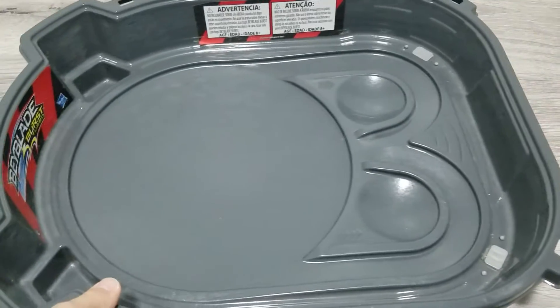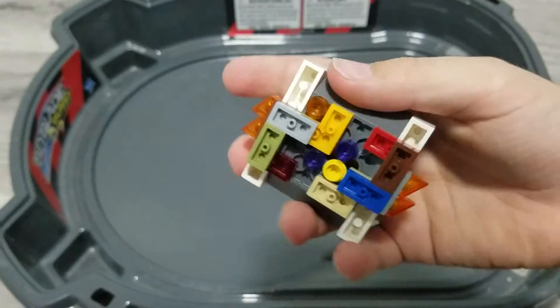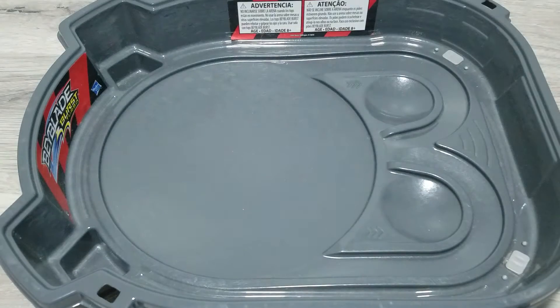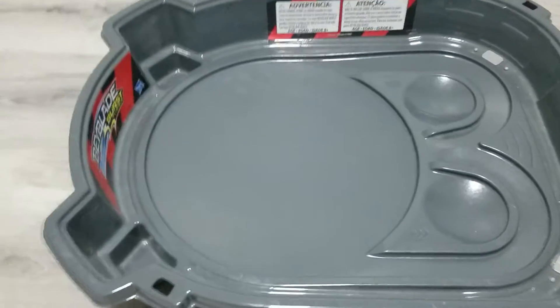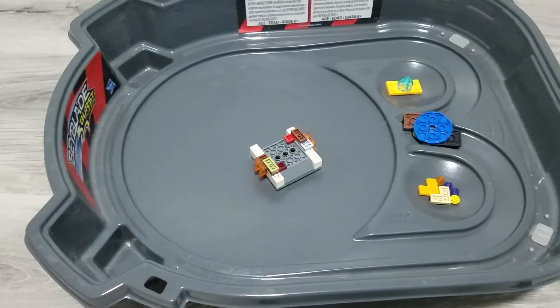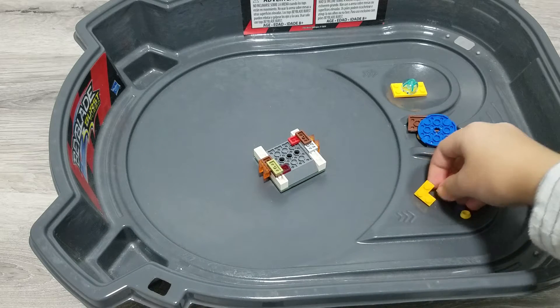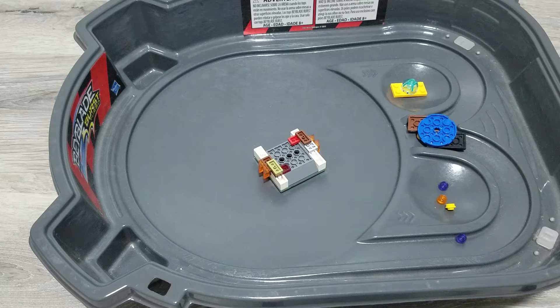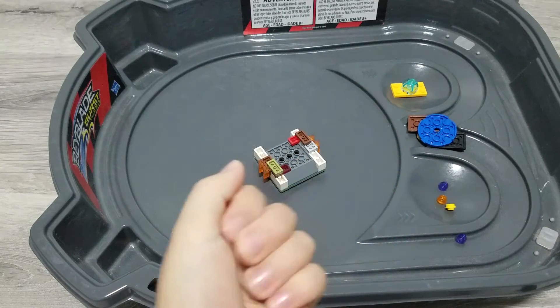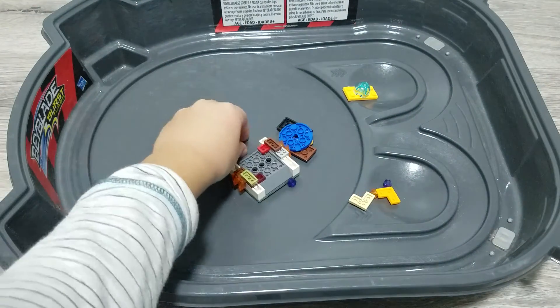In today's video I'm going to show you how to make Brave Valkyrie. This is Brave Valkyrie — I'm going to take the pieces apart and show you all the pieces to make it, also known as evolution with To Attack, even with chip. Whenever I made Valkyrie, it's supposed to look different because I added two pieces to chip it in, to make sure the chip will never fall.